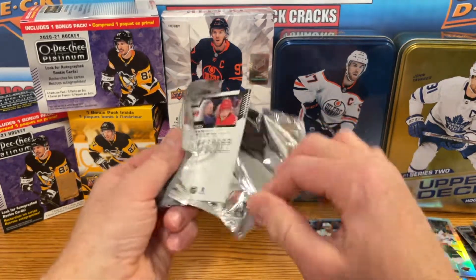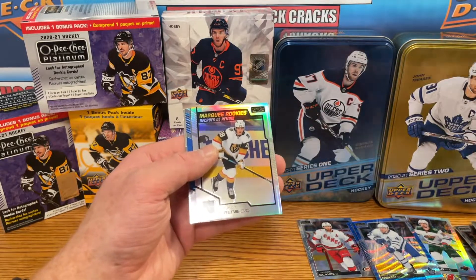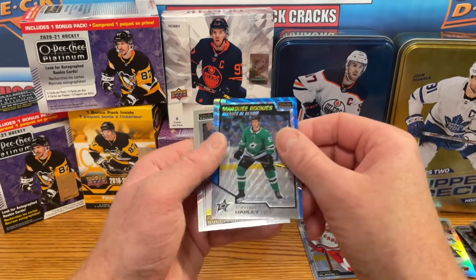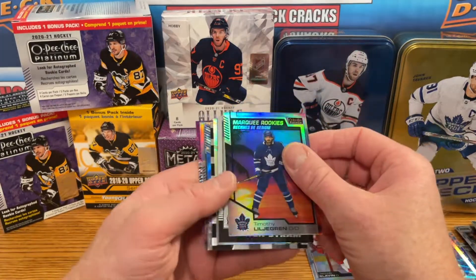Last pack here. So far these blasters are nothing to write home about. We've got a marquee rookie rainbow for Peyton Krebs and a Thomas Harley marquee rookie blue surge, and that will conclude this break.